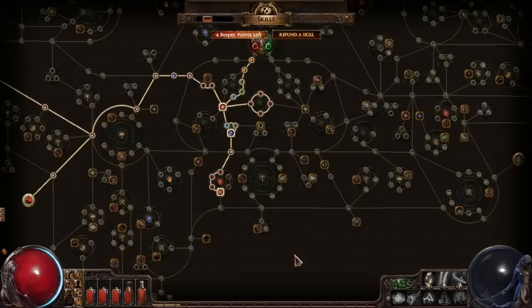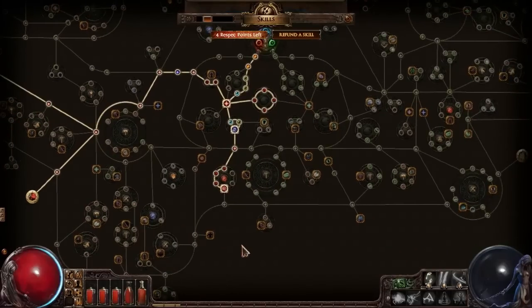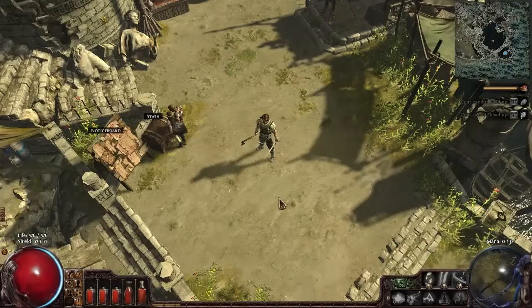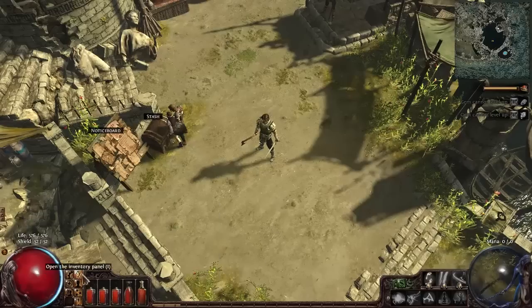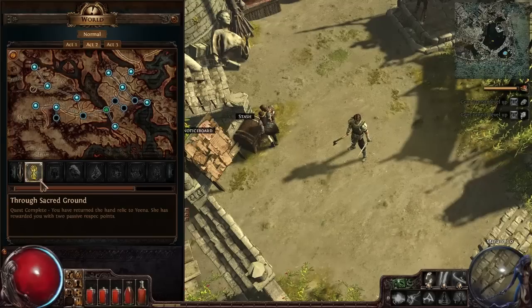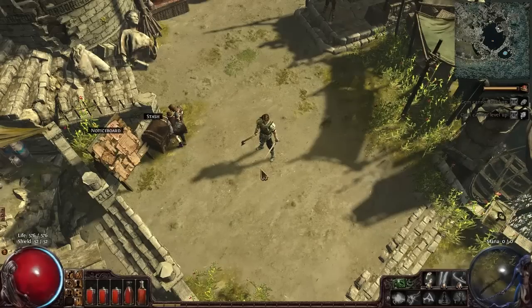By the time the next episode rolls around I may be redoing the skill tree. Some of it may not change — it might just be a matter of going a different route to get the same stuff. As for where we are in Act 3, let me go through these buttons. I was looking for the quest stuff but we haven't talked to anyone here yet, so let's get underway with that.